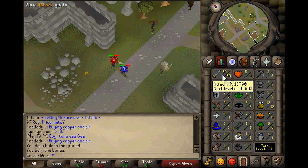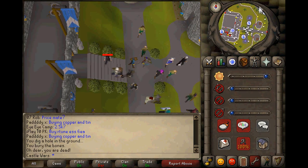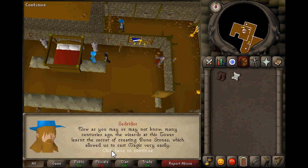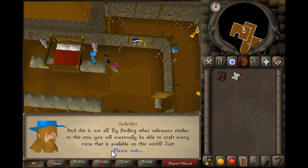Then you just go back to the Wizard's Tower, collect your reward, and that allows you to use the rune essence mines and make a bit of money by mining rune essence. You also get that free air talisman — or multiple ones — so that's quite nice. And yeah, that's really it for this video, so I hope you guys found it somewhat useful. Thanks for watching.